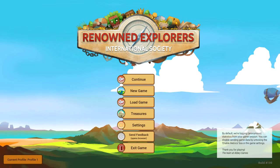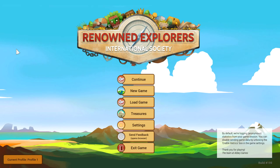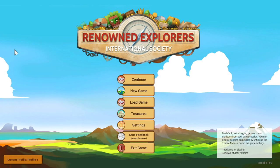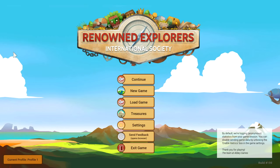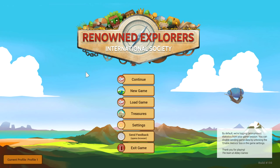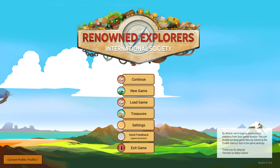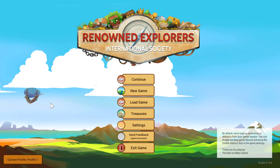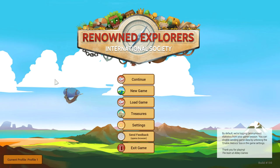Hello everybody, welcome to Renowned Explorers International Society. This is a strategy adventure game. Assemble your team and use their beauty, brains, or brawn to resolve any encounters they've come across during their expeditions. Become famous by discovering the most prestigious treasures in fictitious 19th century. The best way to describe it would be a somewhat turn-based action, roguelike, light-hearted, fictitious 19th century exploration game.